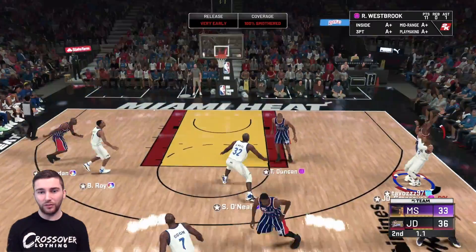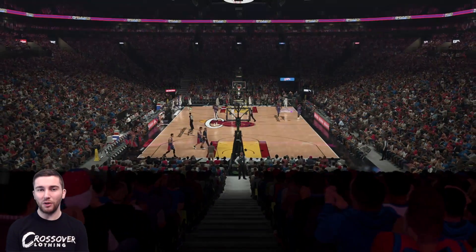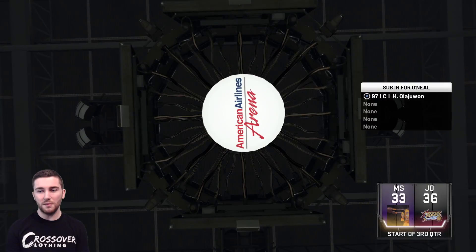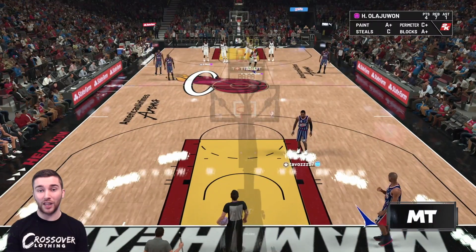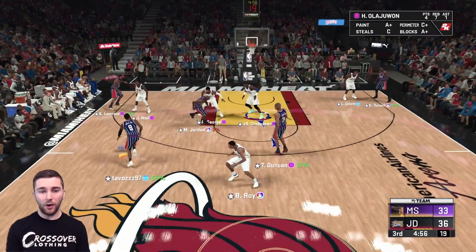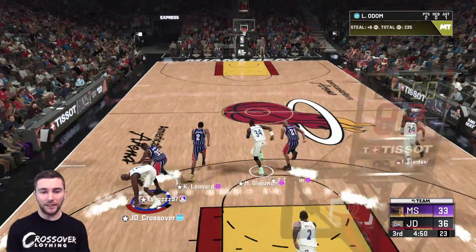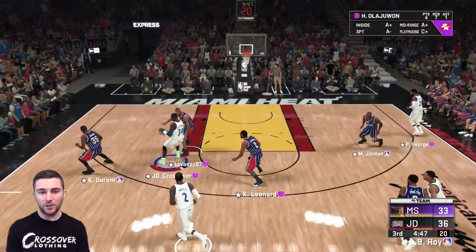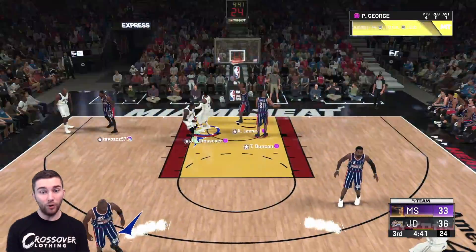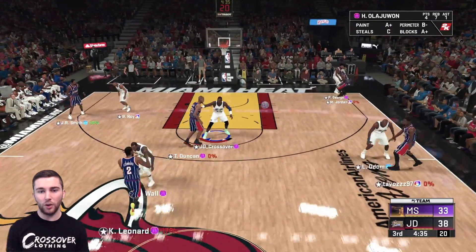Westbrook for three at the end of the first half — not going to hit that. Up by three, not too confident about this one. We have John Wall going back in. His release is a little bit slower compared to Westbrook's. We bring back Hakeem because Shaq is just getting back down like anything. My defensive settings are all on — stay tight, go over on screens, no help on the defensive end. Lamar Odom gets the steal, we go inside to Hakeem, back out to Paul George who goes straight in for the slam. John Wall: six points, three assists at halftime.